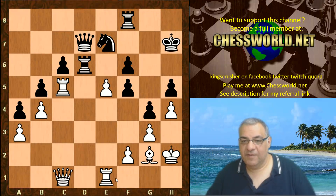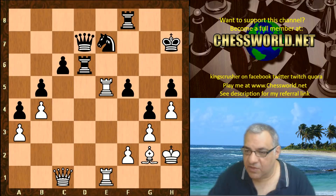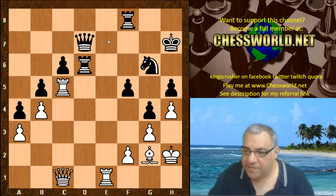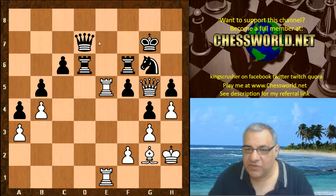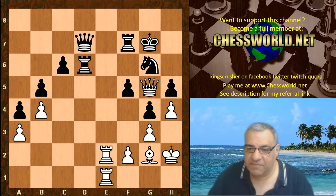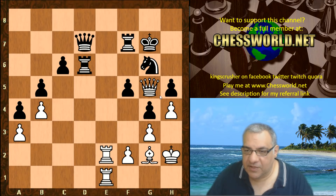f-takes, Rook c-takes e5 hitting the knight, now Rook c5 — black is protecting c6 rather awkwardly. Queen g5 hitting h5, King g7, Rook ce5 threatening Rook e7 check winning the queen. Black is parrying. So a pawn down but things have really opened up — h5 is about to drop off as well potentially.